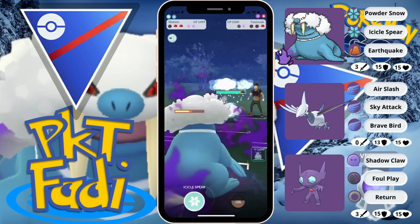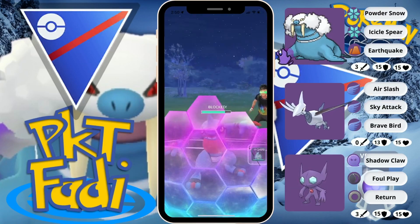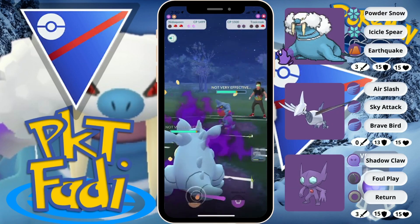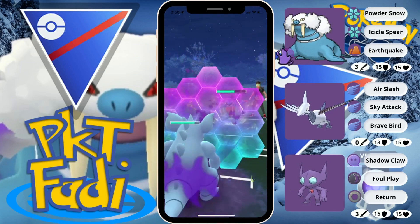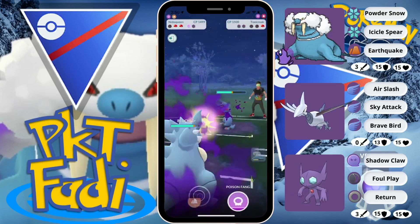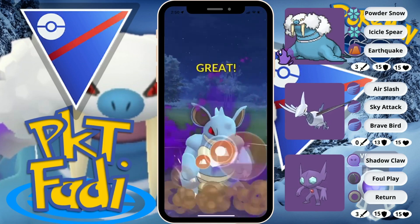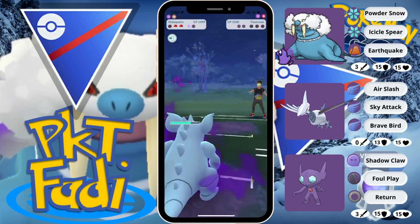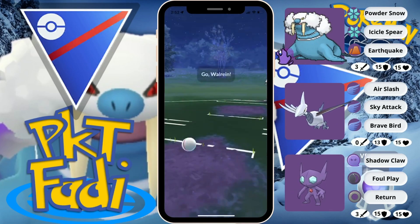My opponent's final Pokemon is going to be a Toxicroak. We're gonna go for one more Icicle Spear and then quickly swap out. As you can notice, there is a Skarmory on the screen instead of Nidoqueen — I did swap out the Nidoqueen for a Skarmory mid-game, just because I think it kind of balances the team out a bit better. Been trying to test out a whole bunch of teams with Walrein, but I think this one kind of does the best.